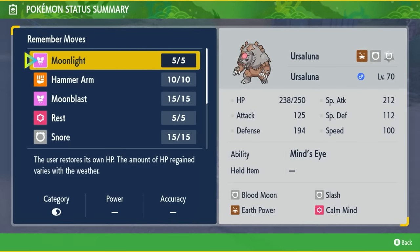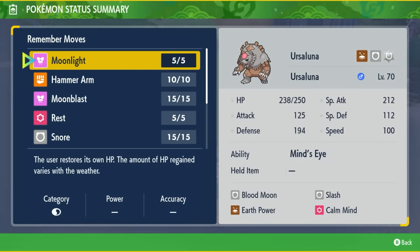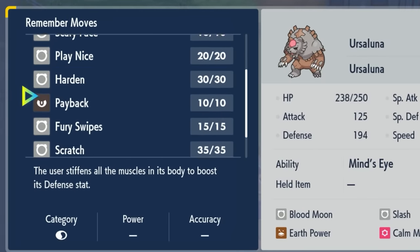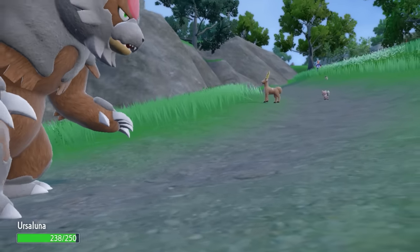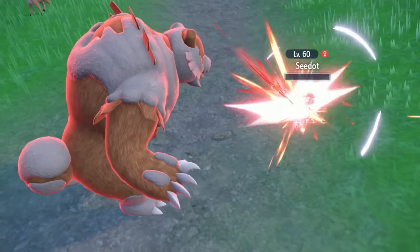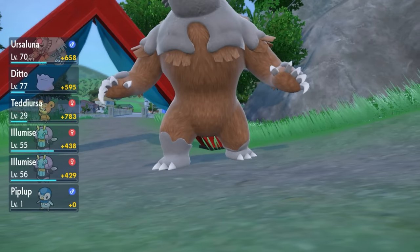This Ursaluna is a special-attacking Ursaluna. When you go to remember moves, it has Moonlight, Hammer Arm, Moonblast, and a lot of other cool options, so make sure to take advantage of it on your adventure. Hopefully in the future we'll be able to evolve Shiny Ursaring and Teddiursa all the way up into Blood Moon Ursaluna. Now that you've got your Blood Moon Ursaluna, check out this video over here.